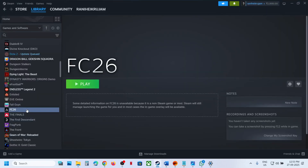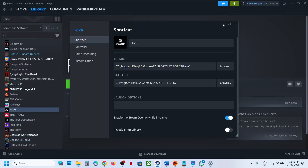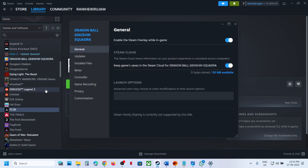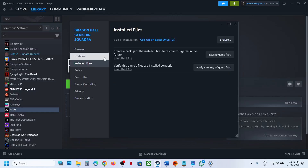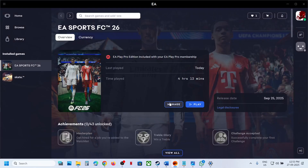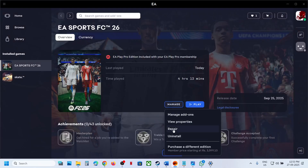The next step is to verify the game files. If you have the game on Steam, right-click the game, select Properties, go to the Local Files tab, and click 'Verify integrity of game files.' Once verification is 100% complete, launch the game. For EA App users, go to Manage, click on Repair, and once the repair is done, launch the game.